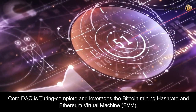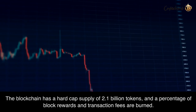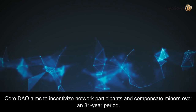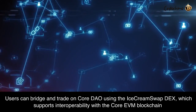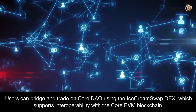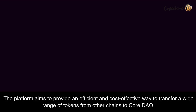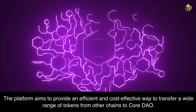CoreDAO is Turing complete and leverages the Bitcoin mining hash rate and Ethereum Virtual Machine (EVM). The blockchain has a hard cap supply of 2.1 billion tokens, and a percentage of block rewards and transaction fees are burned. CoreDAO aims to incentivize network participants and compensate miners over an 81-year period. Users can bridge and trade on CoreDAO using the Ice Cream Swap DEX, which supports interoperability with the Core EVM blockchain and offers user-friendly experiences with low fees for token swaps and bridging between different networks. The platform aims to provide an efficient and cost-effective way to transfer a wide range of tokens from other chains to CoreDAO.